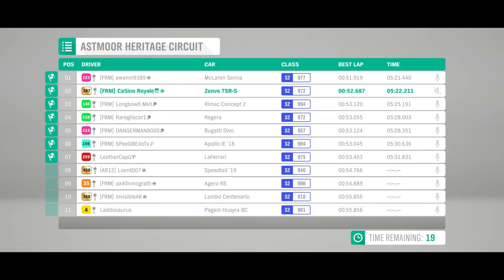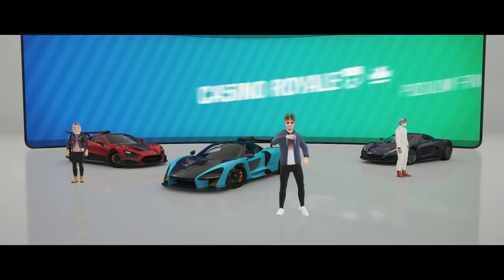Very fast lap from the Senna — 51 seconds. We were quicker than the Rimac though, and that gets a podium. The Zenvo beats the Regera, Devo, Apollo, and LaFerrari. Holds on to seventh ahead of the Speedtail. The Agera is a handful and a slidey handful at that, down in ninth ahead of the Centenario and the Pagani Wara. Identical lap times between the Centenario and the Wara at the back.